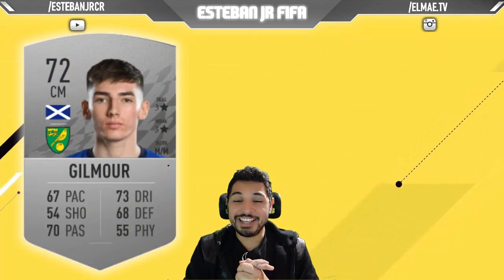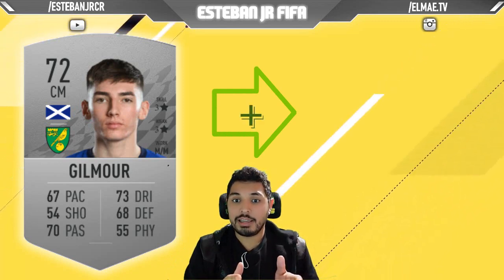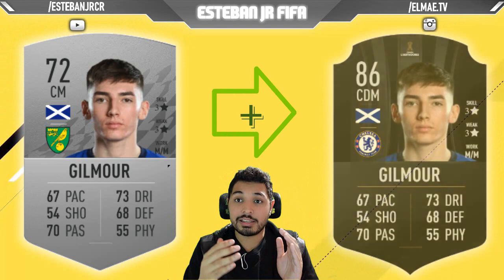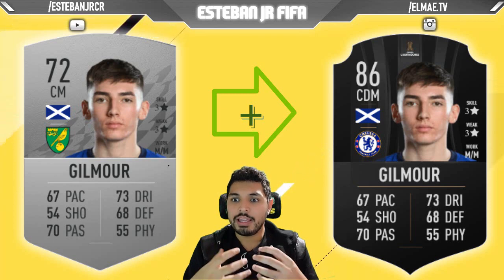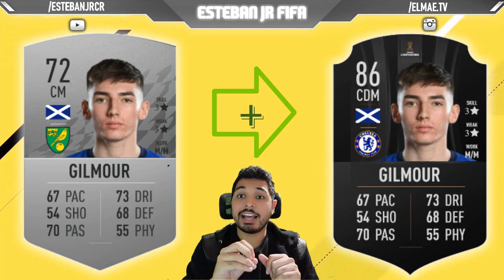Now, we have Billy Gilmour. Right now, unfortunately, Billy is not playing a lot of games with Norwich, since the coach doesn't seem to favor him. But at Chelsea and in Scotland with his national team, he had great minutes and is showing his potential. Right now he's at 72 and he can scale to 86. And he has the real face in the game.